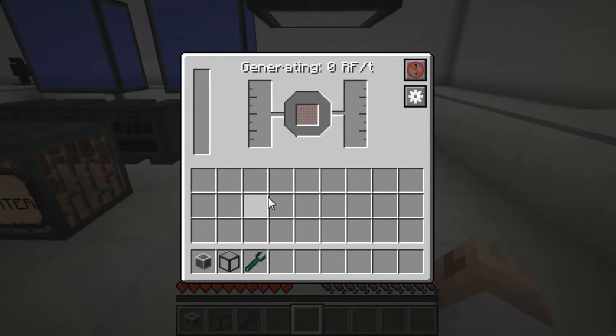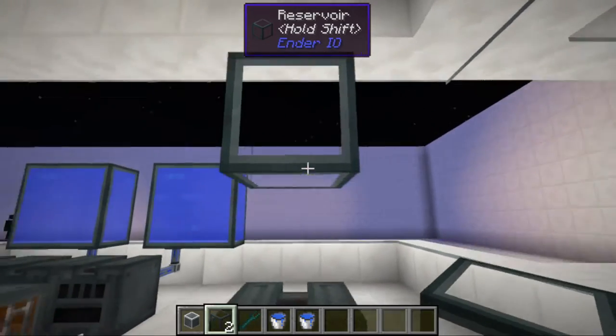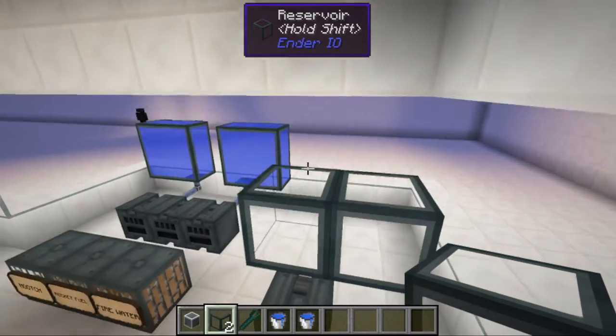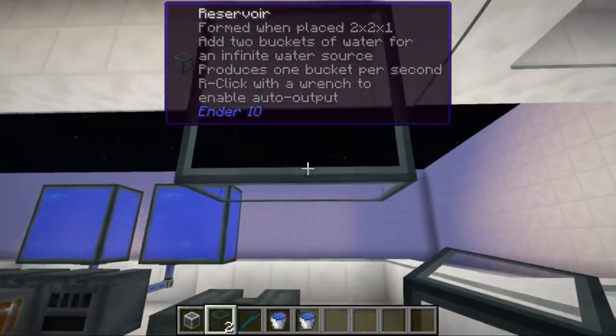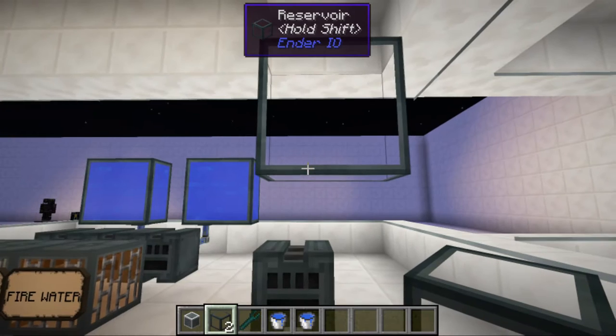In order to build a reservoir — as you can see, I've put one up already — it needs to be two by two. So it goes just like this: one, two, three, there we go. All the lines will combine and it will look very clean like this.